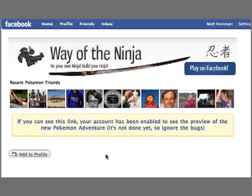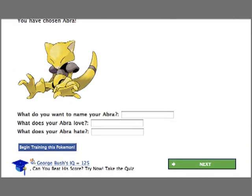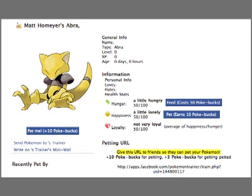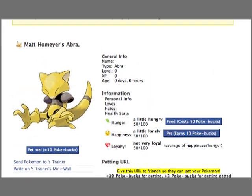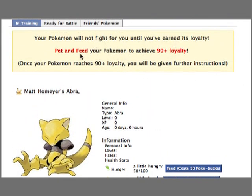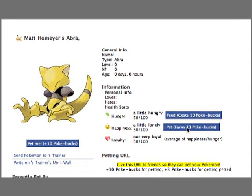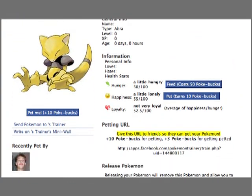I'm going to go ahead and pick Abra, simply because he's a really sought-after Pokémon due to how hard he is to train. What you can do here is name your Abra, nickname him, give him a little personality — personally, I really just like to leave it blank. Once you do that, you begin the process of getting him ready to port over to the game. You're going to need to get his loyalty, which is right now at 50, all the way up to 90. You do that by petting and feeding him, and it's an average of how hungry and how happy he is. You can only pet your Pokémon once every 24 hours.